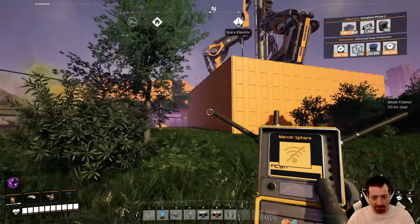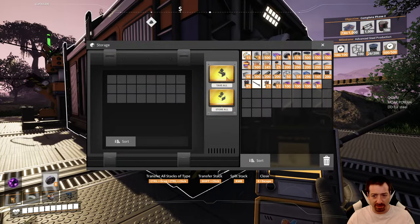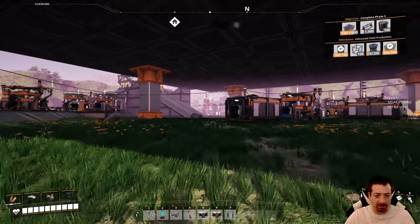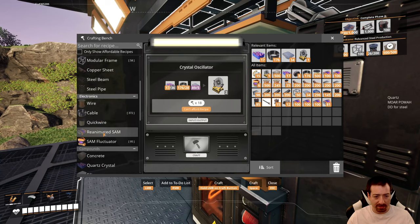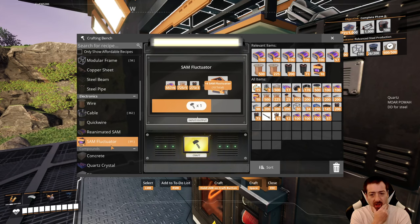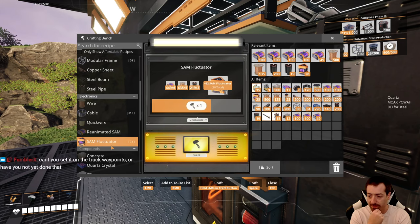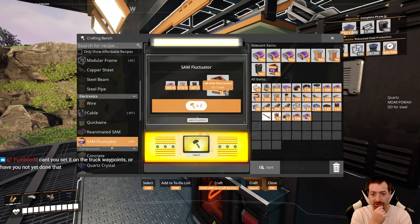Let me get steel dimensional depoted, and then I can build Mark 3 belts wherever I want. We can have launchers, which may or may not be that helpful. I think the parachute slows you down, whereas the jetpack doesn't slow your horizontal velocity. So we're going to find that launchers don't really work until we have jetpacks. I need 57 fluctuators — 10 for one dimensional depot and 47 for the other upgrade. That will use up all my Mercer spheres.